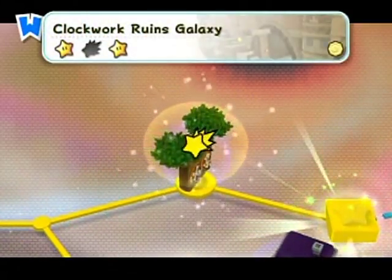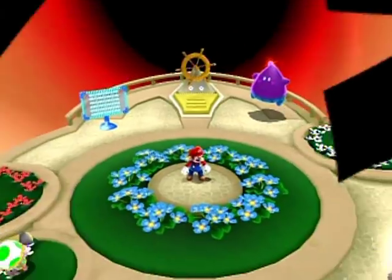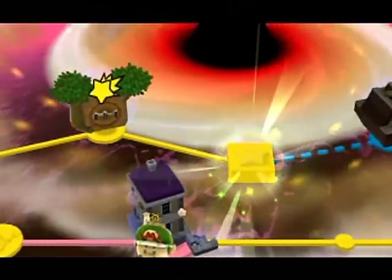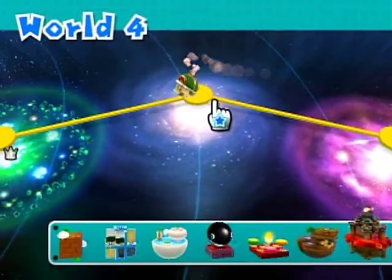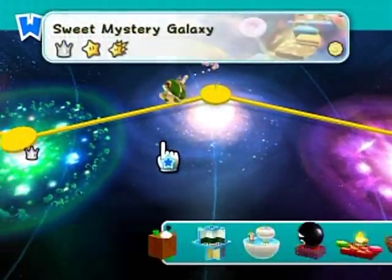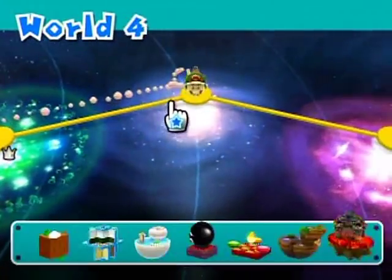Oh, there's another comet! Probably best to clear out stuff that is already waiting for us. Let's go back to other galaxies. There's the chimp - he's got another point challenge for us. But all these are crowns, so as far back as we need to go is World 4.